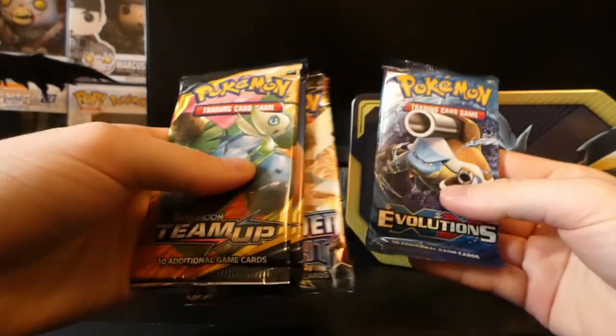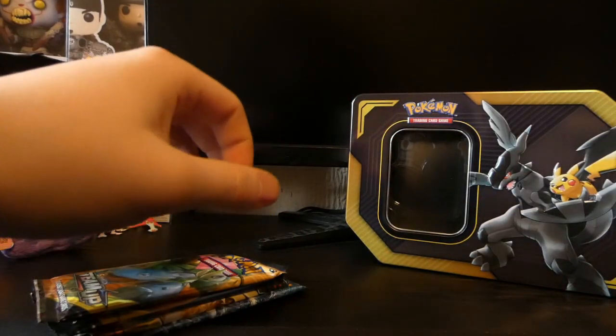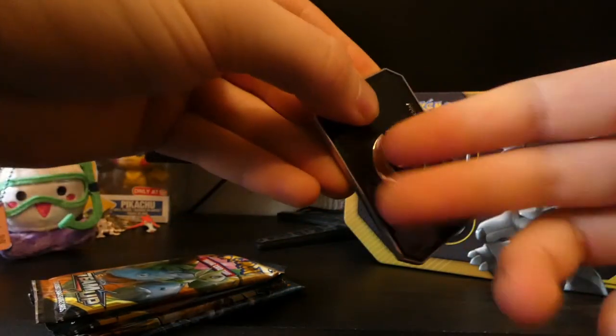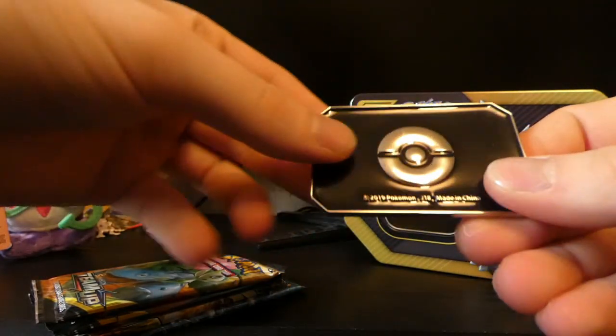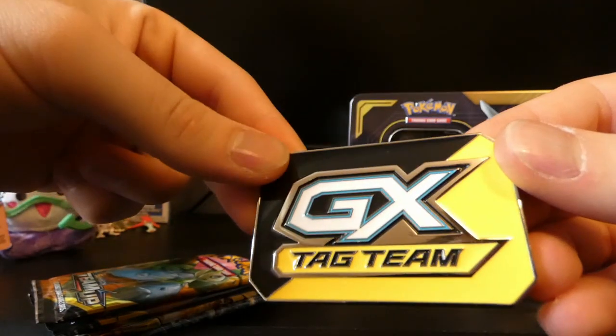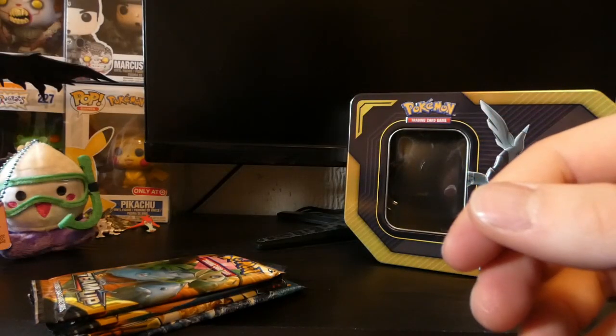With it we get two Team Up packs, a Forbidden Light, and an XY Evolutions. We also get this very nice GX tag team counter which is metal, so it's very nice - which could be used obviously in the actual TCG game.